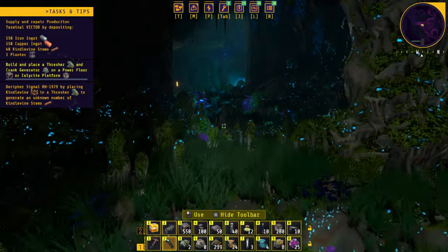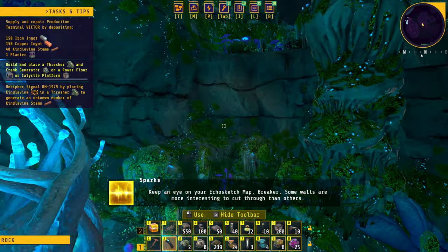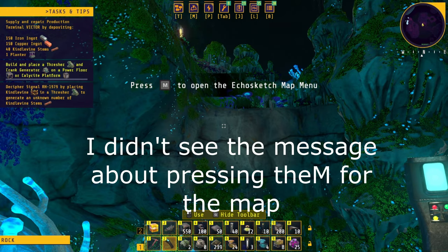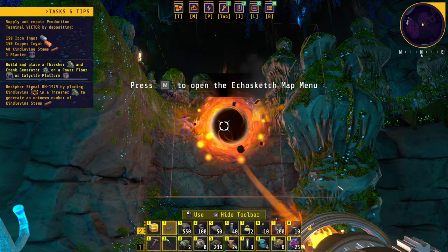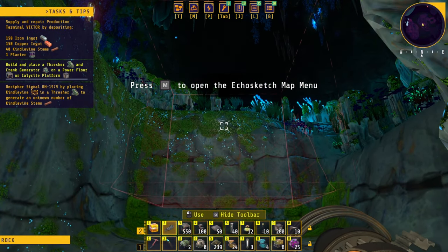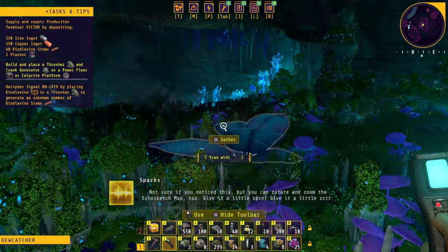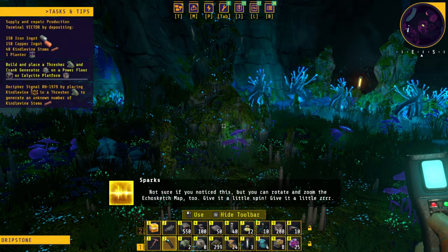We got a lot of plants. 'Some walls are more interesting to cut through than others; some walls are difficult to cut through than others.' Can we do this? We got a little staircase — it's a little bit difficult but should be okay. 'Shiver thorn breaks down the same way kindle vine does.' 'Not sure if you notice this, but you can rotate and zoom the echo sketch map too — give it a little spin, give it a little zur.'